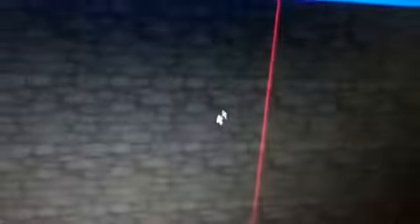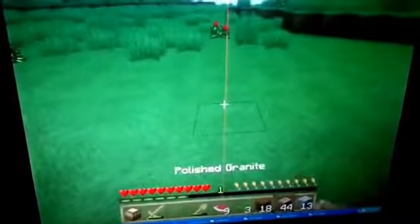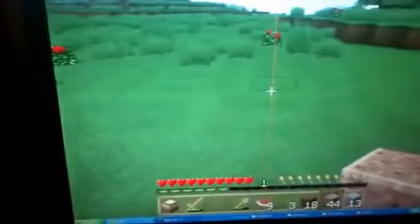Hi guys, welcome to the video! Today here I am with my cool world on PC. I did some work — didn't do a lot. We're gonna make the house right now — my house, or your guys' house too! I got some more food and some more polished stone. I'm not gonna kill the pig — stop staring at me! Let's go grab some. This variety — let's go into it. It will be five or six across.